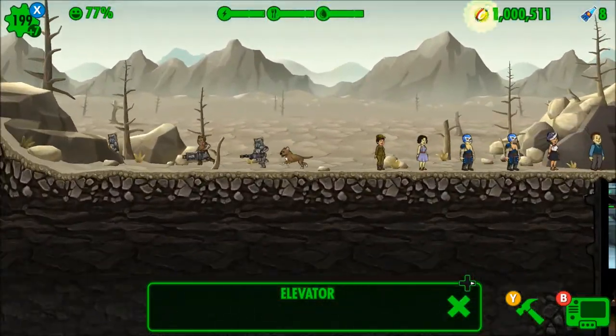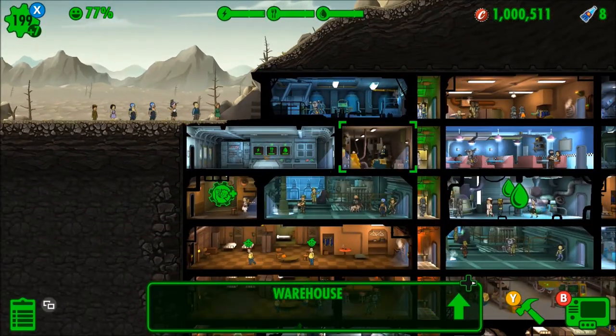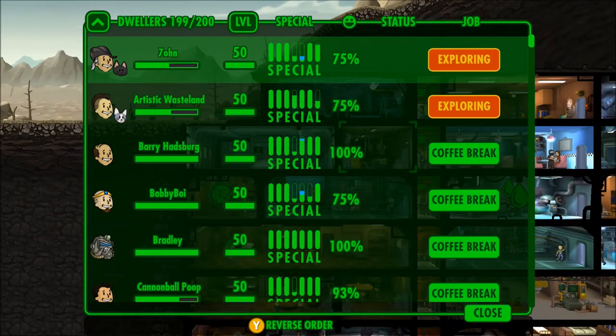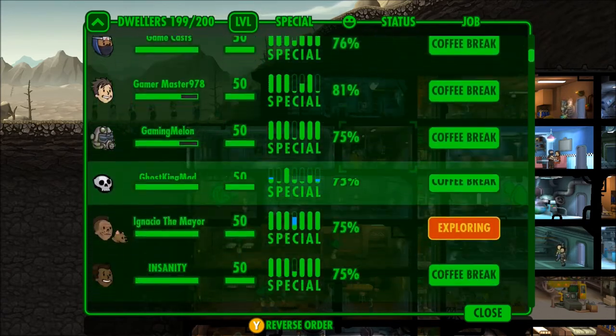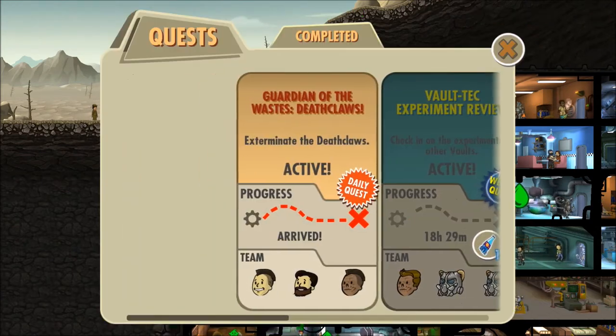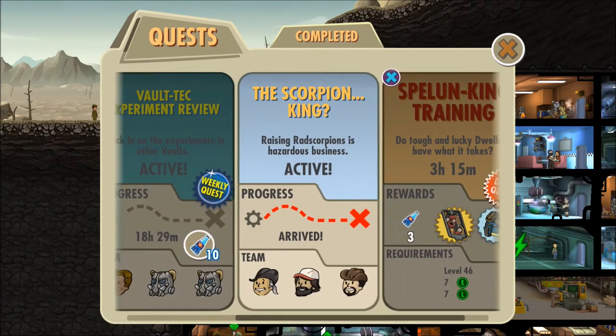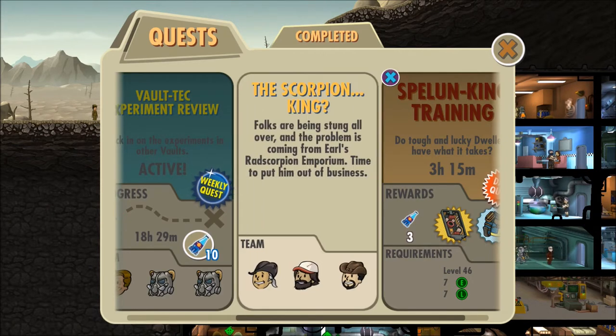I just sent another crew out on a mission — as you can see there, walking off. We have three missions for you guys today. Most of these guys are viewers, so if you want to get in the vault and join the ranks, just let me know in the comment section below what you want your dweller to be called. We have a Vault-Tec Experiment Review, Guardians of the Waste Death Clause, and the School King — Raising Rad School Kings, a Hazardous Business.